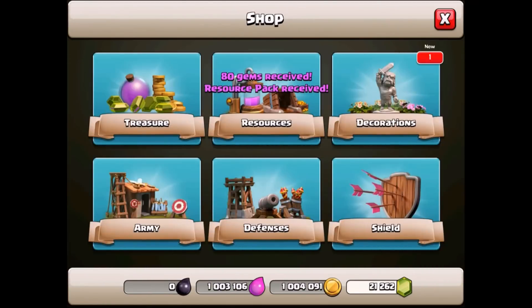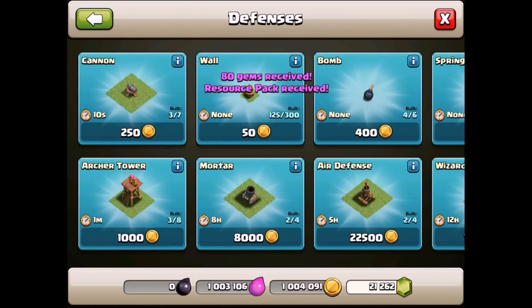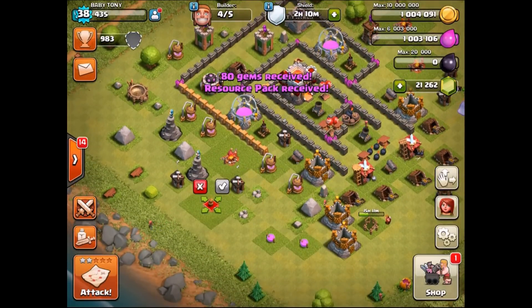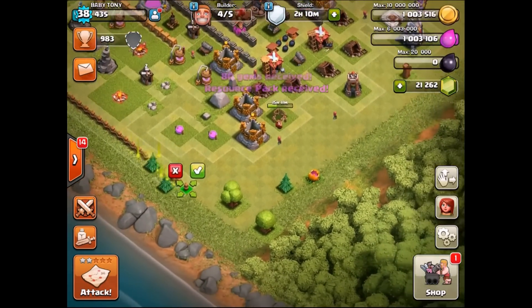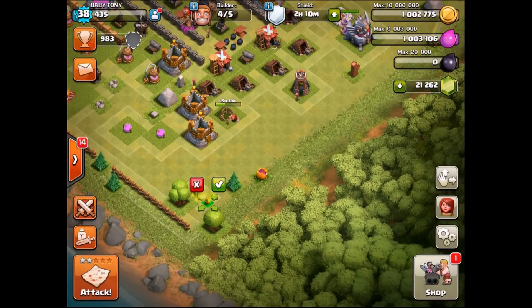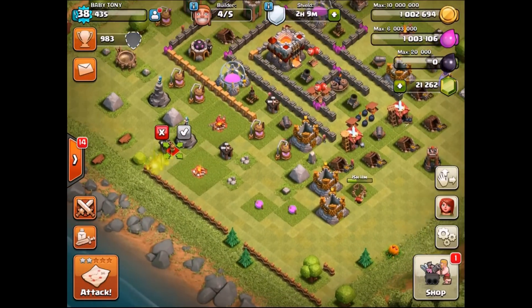As I was saying, loads of defences — we've got a couple of resources to build, a few elixir collectors, gold mines and of course dark elixir drills. But we're going to start by focusing on the actual defences and the walls. I want to start by building some walls. We have somewhere in the region of — I don't even know how many walls we have so far, but let's just build these walls and see how far we can go. So walls are getting built — let's see if we can go right.